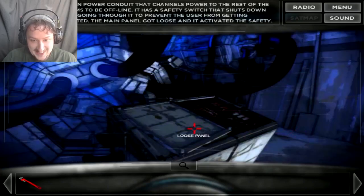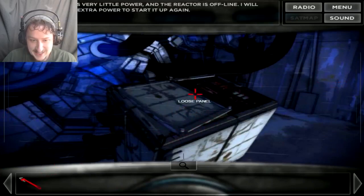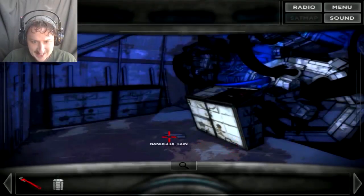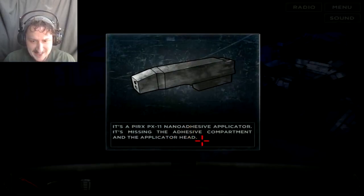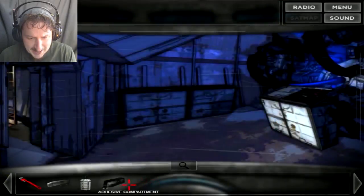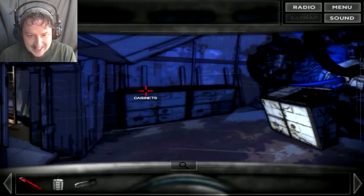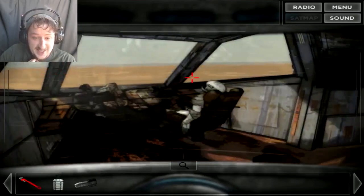I don't care, stop talking. All I want is... it's the main power panel. I won't be able to tighten the screws with that. The ship has very little power and the reactor is... the ship has very little power. I got an empty fuel cell. It's a Pricks PX-11 nano-adhesive — the missing compartment for the glue gun. Johansson must have dropped it between the two cabinets. It's only missing the application head. Why is there always weird stuff missing? I don't even know what I do with the glue gun. Oh well, I can just smash the control panel here and it'll let me in.